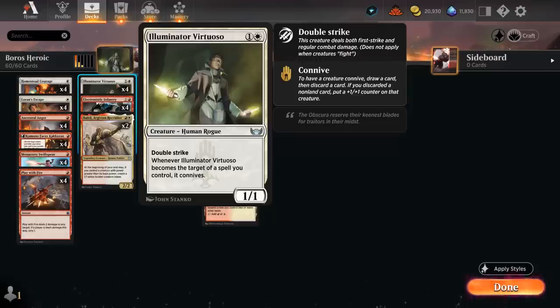Illuminator Virtuoso is kind of our key threat in this deck — a 2-mana 1/1 double strike. Whenever it becomes the target of a spell we control, it connives, so we can draw and discard. If we discard a non-land card, we can put a +1/+1 counter on it, which adds up very quickly with double strike.